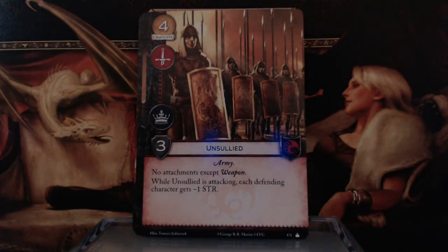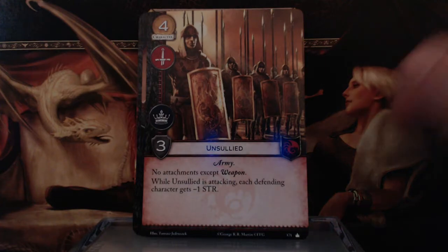Unsullied — 4 gold, Warfare and Power Icons, 3 Strength, Army keyword, no attachment except Weapon. While the Unsullied is attacking, each defending character gets minus 1 Strength.